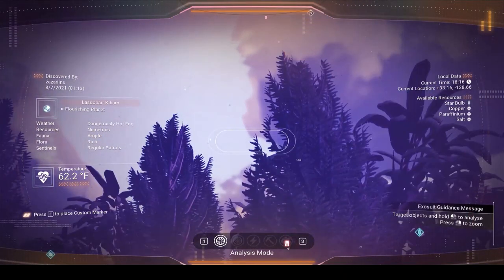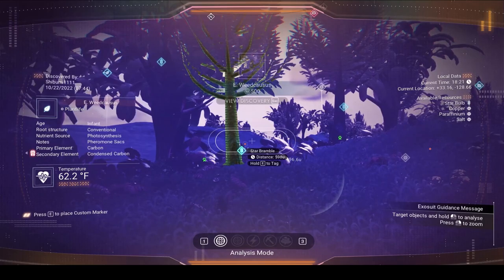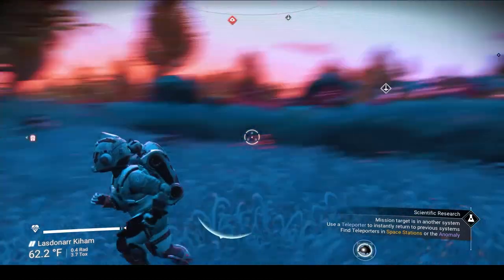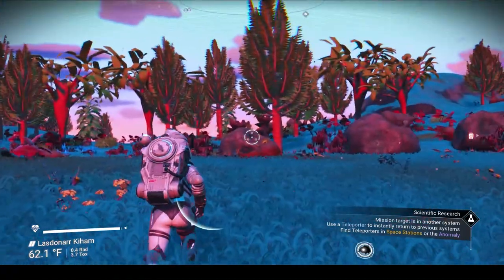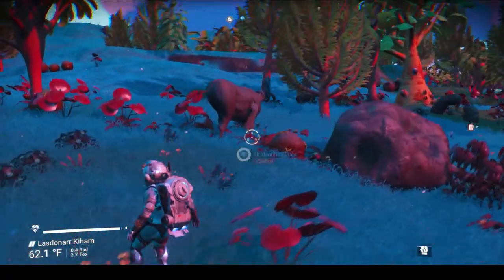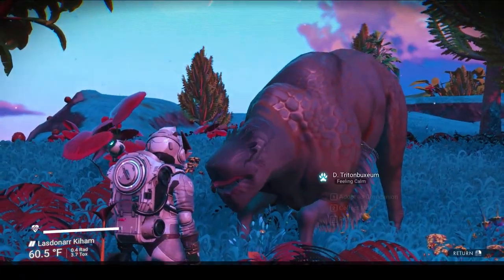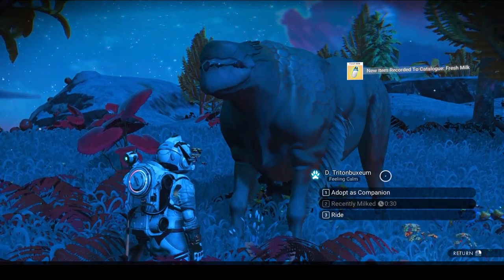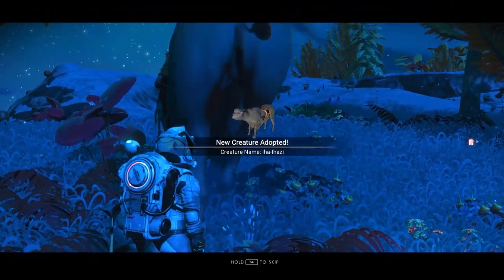Let's keep looking around. Got a tree, I think there's other animals — something's looking at me, what the heck's looking at me? There is somebody following me. There's my big buddy — let's feed him. He looks cute, let's collect his milk. Delicious milk. Let's adopt him as a companion. His name is Aha Ahazi!